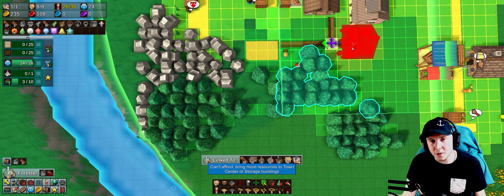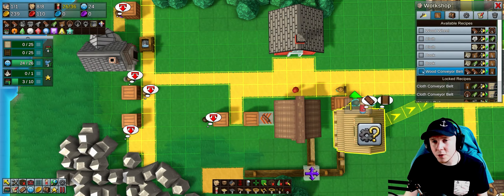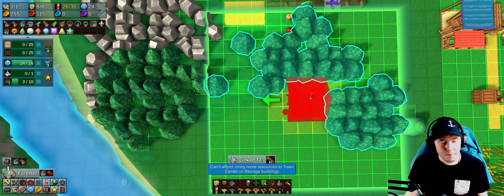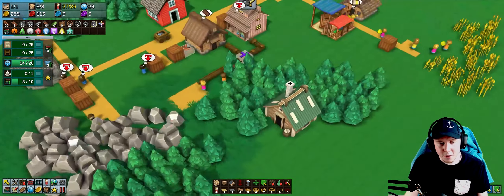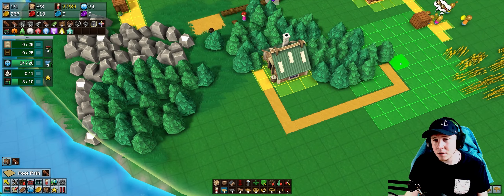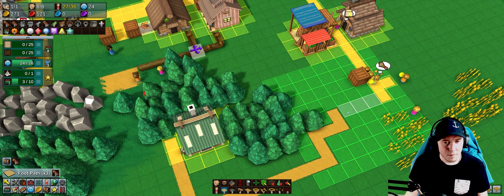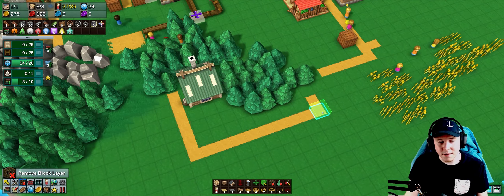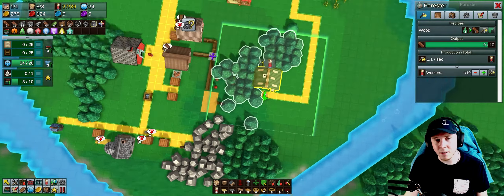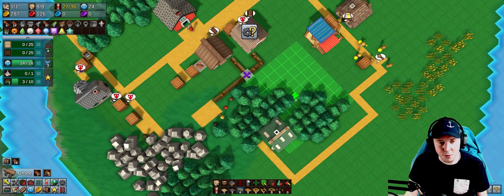I need planks for the forester. I'll temporarily stop producing wood conveyor belts to get my planks back. There's the forester placed. I'll put a little path out here too. Any trees within the catchment area will be automatically regrown and chopped by the forester, so I can get rid of these manual workers, but I need to put in some chutes first.